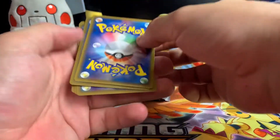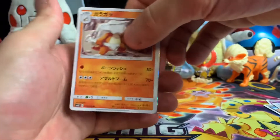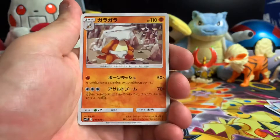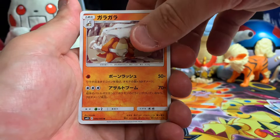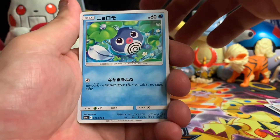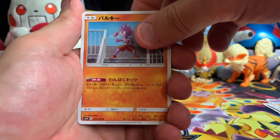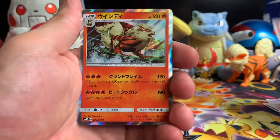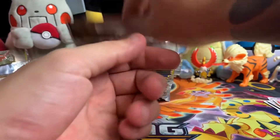Hopefully everybody's having a good week. It is Memorial Day weekend, so lots of cookouts and whatnot — whatever everybody's doing, hopefully you have a good weekend. We got a Marowak, Polywag, Tyrogue, Growlith, and a holo Arcanine — pretty nice holo, put that one over there.